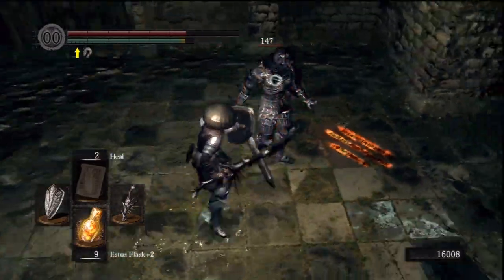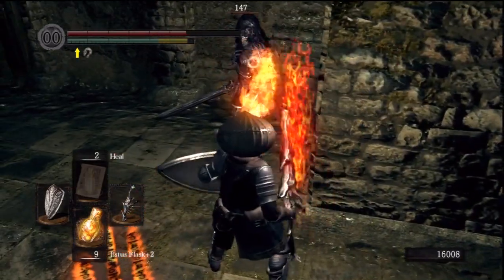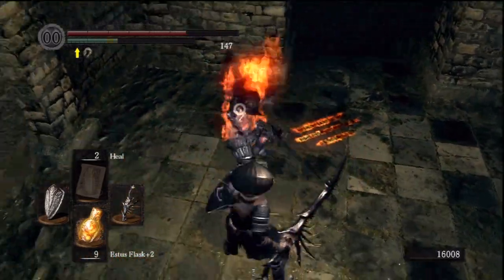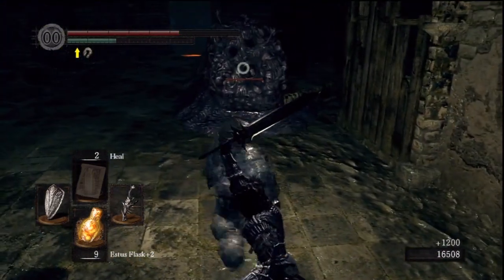You can also run around these guys and backstab them. I was trying to backstab them. Yeah, these guys are backstabbable, so try that out. Very backstabbable. Especially when they get their massive combos. Whoa! What the hell?